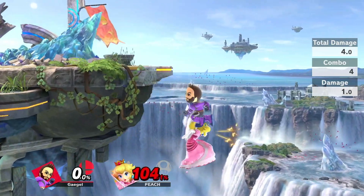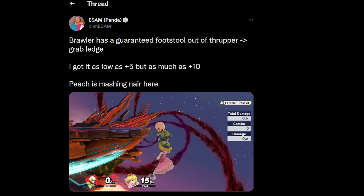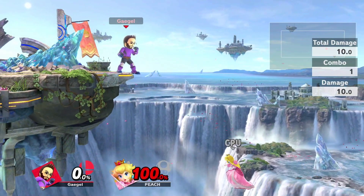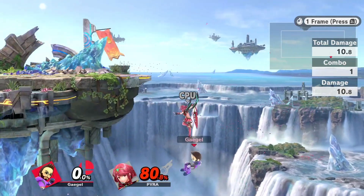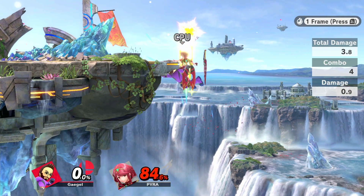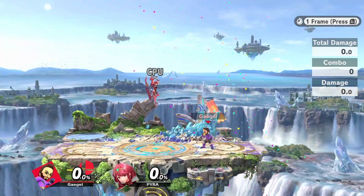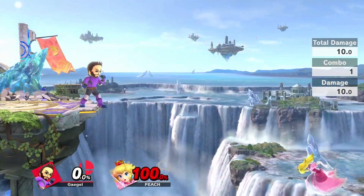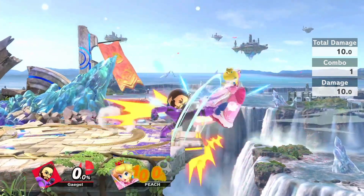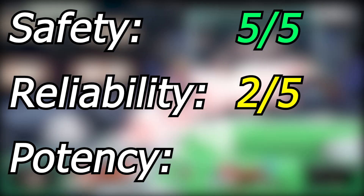And finally, we have Thrupper into Footstool or Nair. This setup has just recently been found by ECM and is an almost risk-free attempt to edgeguard any recovery going low. To execute it, run off the ledge and reverse Thrupper towards stage while the opponent is between you and the ledge. If successful, you will snap ledge yourself while your opponent is still in hitstun, which gives you time to release from ledge into either footstool or neutral air. There are a lot of intricacies regarding this method depending on character, momentum, and which Thrupper hit was the last one. It would take too long to go over all the lab work here, so you can expect another video going in depth about it, either on my channel or on ECM's channel — so I guess you have to subscribe to both of us. I give this method a safety rating of 5, Reliability of 2, and Potency of 4.